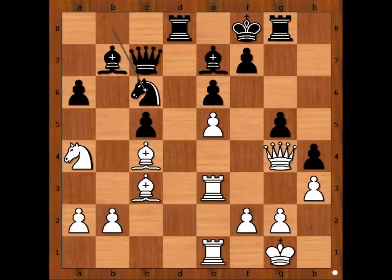Knight to c6, white to move. What would you do in this position? This is the most interesting position of the game — please pause the video and try to find Caruana's next move. I was thinking that rook to f3 would be the best move, but Caruana played an incredible piece sacrifice: bishop takes on e6.